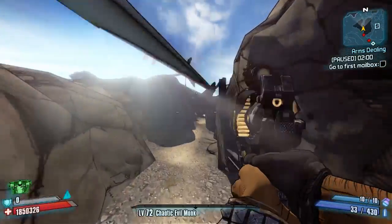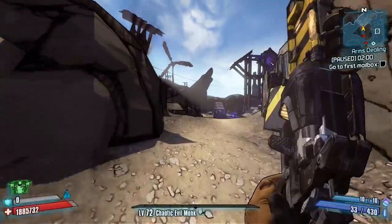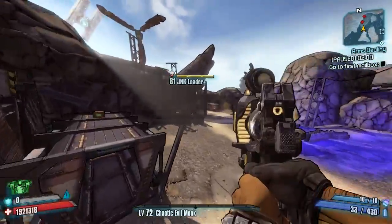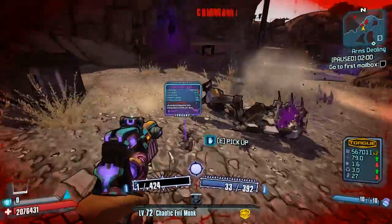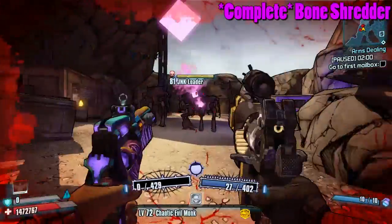Bonehead - let's have your Bone Shredder. I think that's a purple unique not a blue unique, but I'm pretty sure it is. Let's go straight in for Bonehead. There he is - bring the fight to me. There we go, Bone Shredder dropped. Let's grab that and head on out of here.